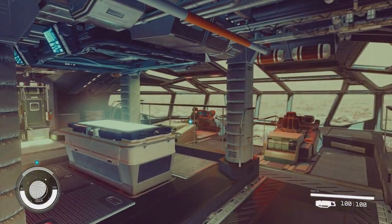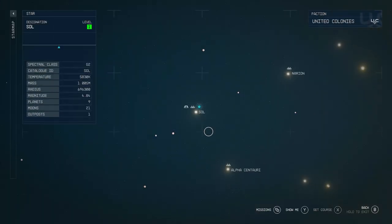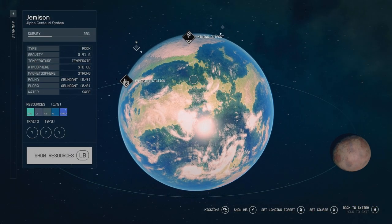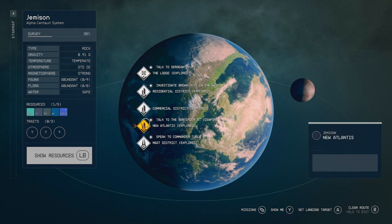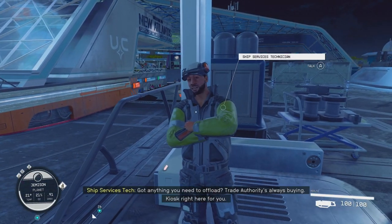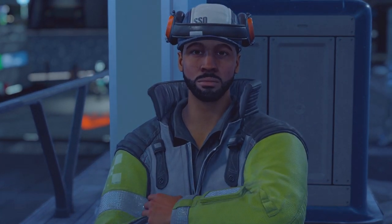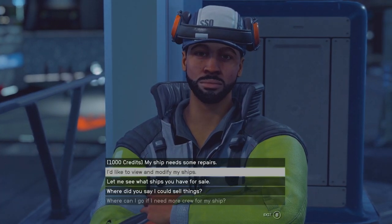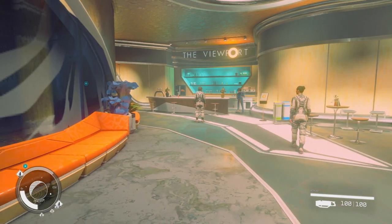Once done waiting, go ahead and press the map and head all the way back to New Atlantis in Alpha Centauri. Head to Jemison and land. To confirm the time has reset, go to the ship modifier — you can see at the top right he's got 72k in his stash. Go ahead and do the money glitch (there's a video at the end of this), or just go back to the Viewport and talk to some new crew members.